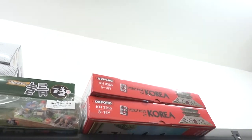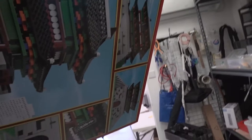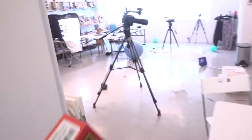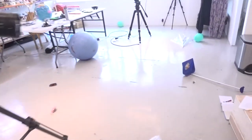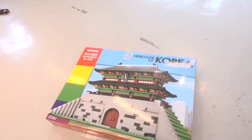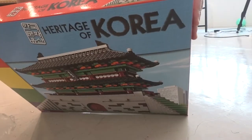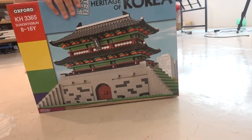Check that out — this one just came in. I'm kind of looking forward to this. It's an architecture set from Oxford Block. Let's pull that down. Let's unbox this, because we can. I'm going to open that for myself. So you can see we have stock here available — Heritage of Korea. Yeah, another architecture.